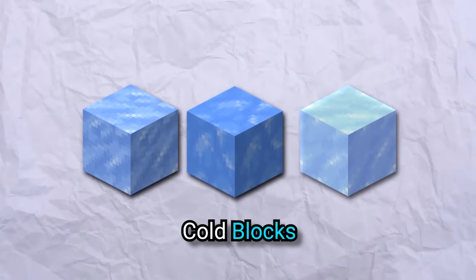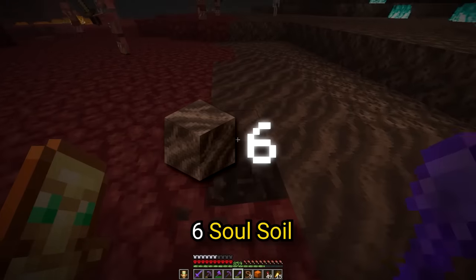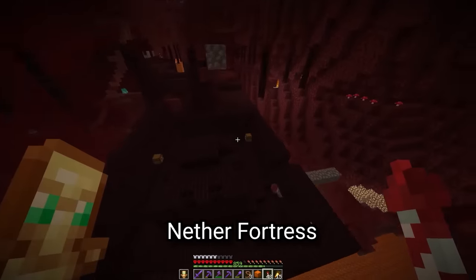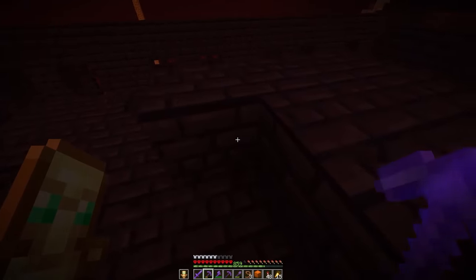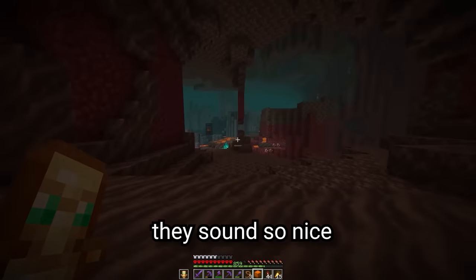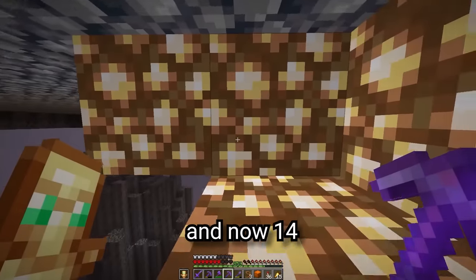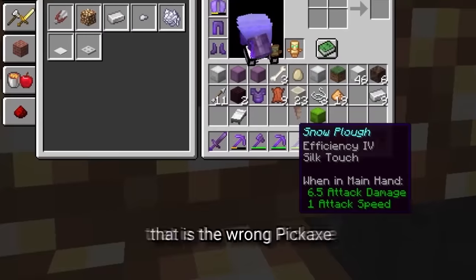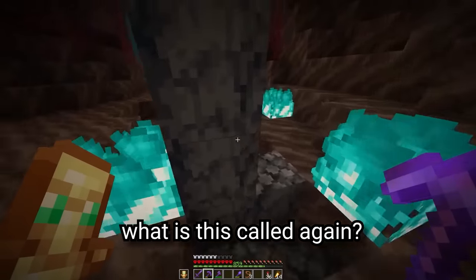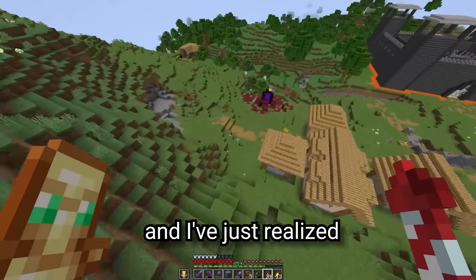Now we're going from the cold blocks to the hot blocks — well, the nether blocks. We need six soul soil, an absolutely massive amount of blocks from the nether fortress as well, 21 delicious bone blocks, and 14 glowing stone blocks. Wait, that is the wrong pickaxe. These are basalts — how does one make it smooth? Like this. And I've just realized we need five more.